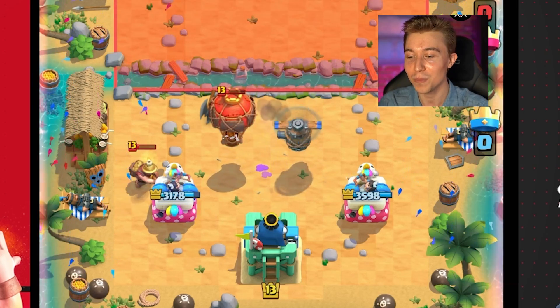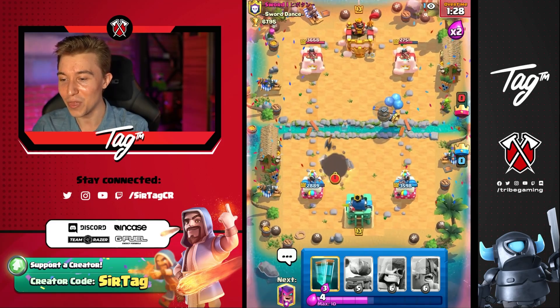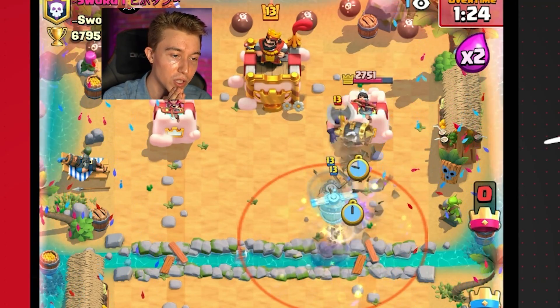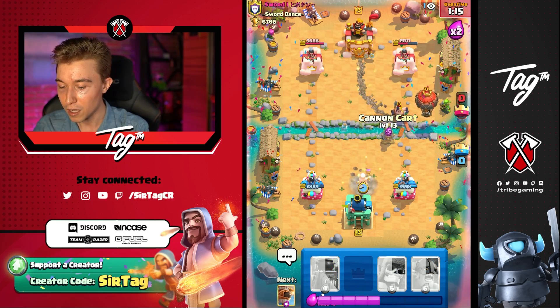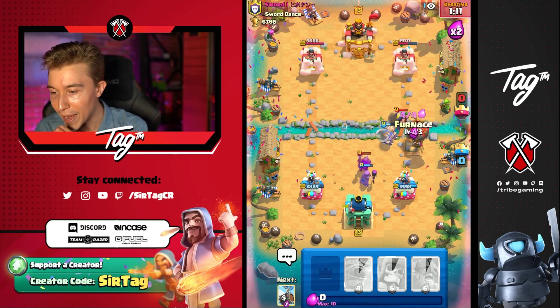You guys are probably wondering, how the heck do you beat Balloon? This is how you beat Balloon. So I think we go in for one of these again — I just need to get more Flying Machine value. It's the only way I can consistently get damage on the tower. And look at that value — it's preposterous that we're actually winning this game. So I need the Cannon Cart again, and I also want to go in for a Furnace to pull that back.